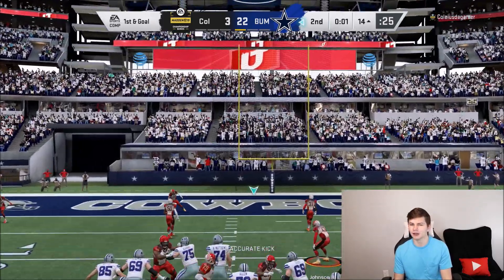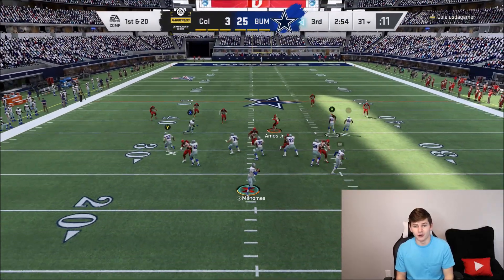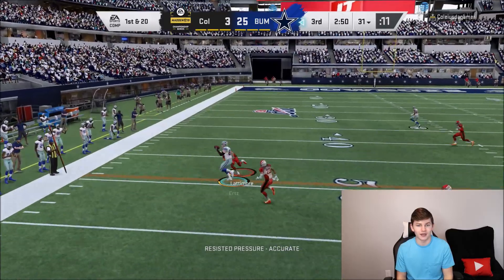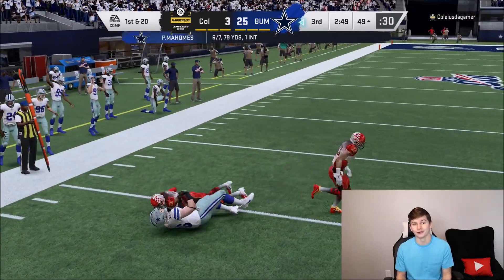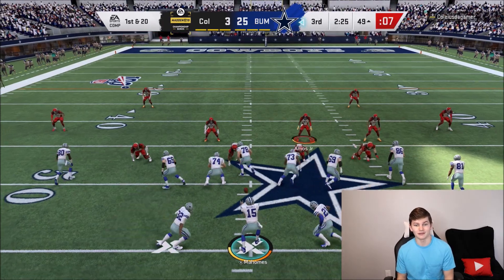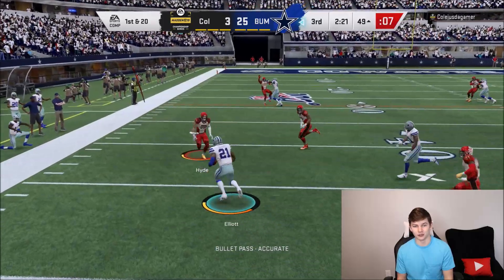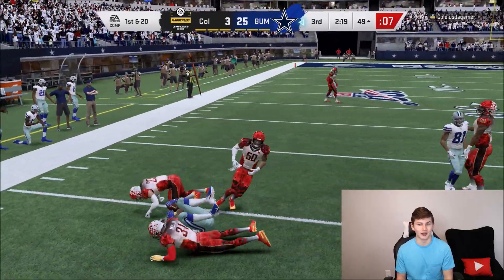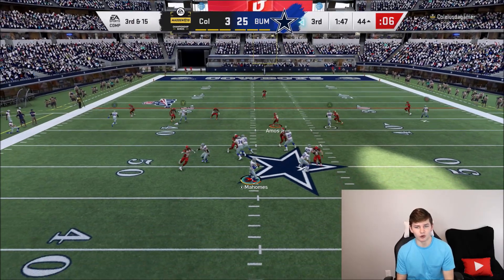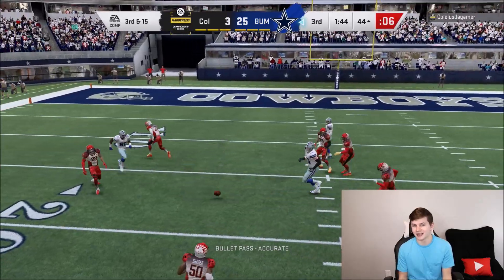We start off with the ball in the second half, going back to doing the same exact things. Zach Ertz is open — perfect throw and another first down. The only issue of sitting in the pocket trying to pick up 20-yard gains is the pass rush is super good this year, making it pretty difficult. I'm honestly fine taking a field goal every time I get into field goal range, but right now we are not in field goal range. OBJ goes down the field — had to force it in. My opponent gets the ball on the 44-yard line.